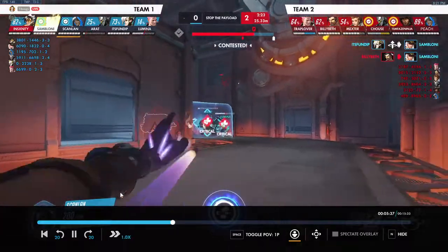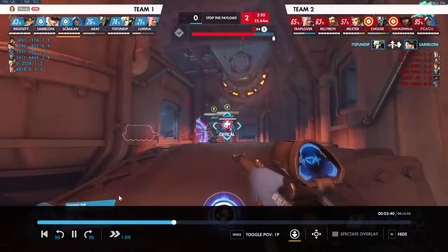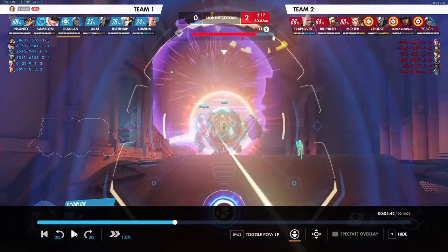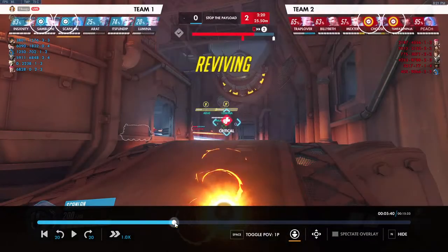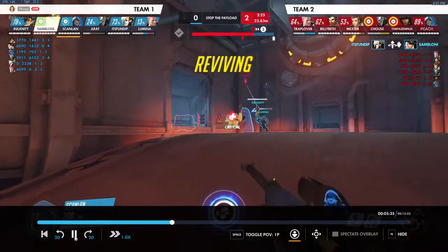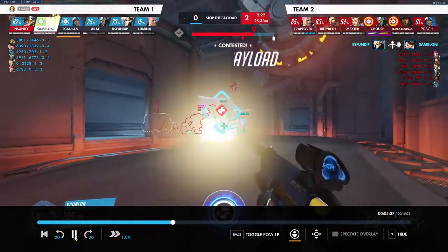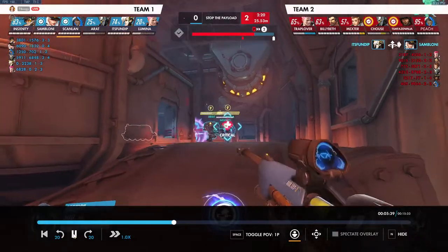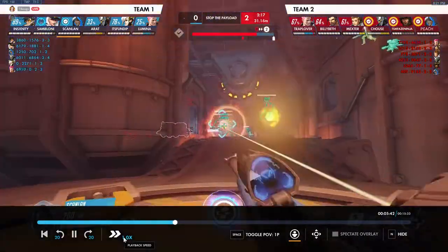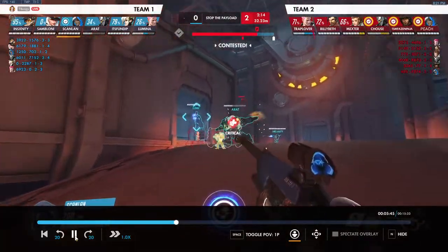Our Reinhardt is about to die again — we're very hesitant with nano. I'd probably use it there when Reinhardt's critical. When the enemy Reinhardt is swinging on ours, look to try to hit it on both Reinhardts — you stop his aggression by anti-nading him and simultaneously heal ours. But we actually did do that up there — just ended up missing it. Sleep is also yet to be used here.